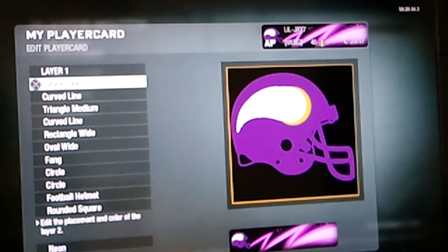And there you go — the Minnesota Vikings helmet. Not that hard, it just takes a lot of layers if you want to make it perfect. But you can just wing it and have just the basic version if you want. If you don't see your team, just leave a comment down below or send me a message, and I'm going to try my best to do every team. Thanks for watching.